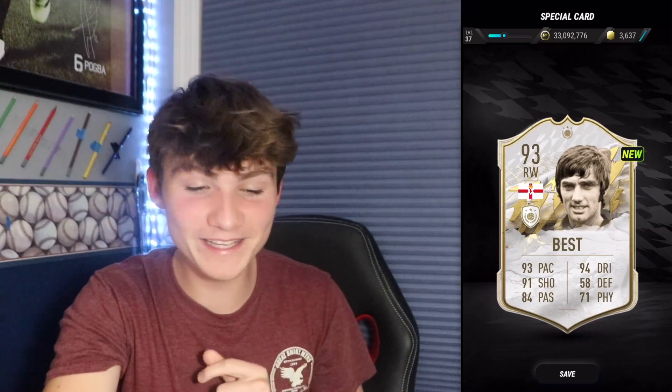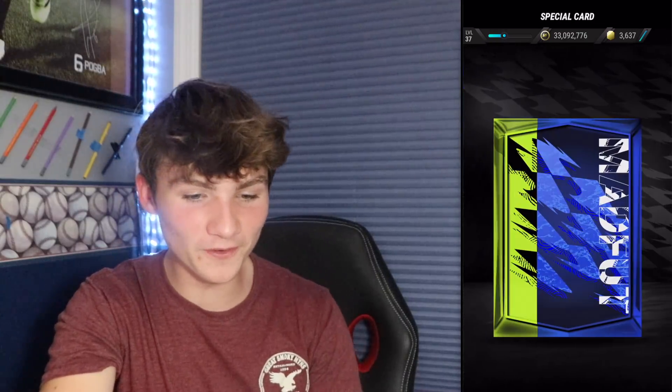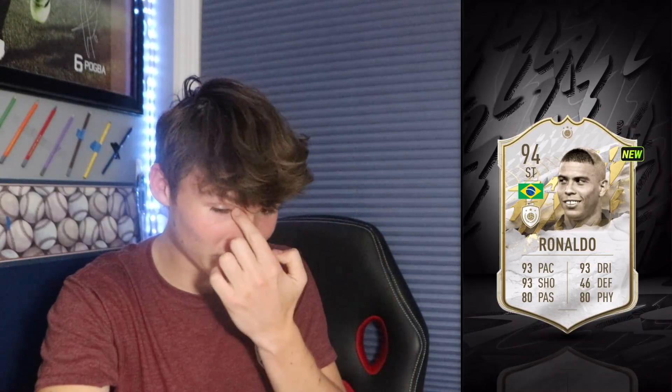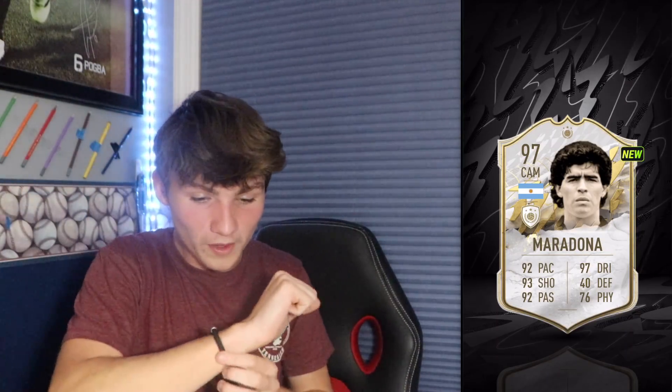Those two 92 plus packs got us two 93 rated players - what are these three 93 plus rated packs going to get us? The pack to beat is a 96 Ronaldo. Let's open the first one - come on! It's Brazilian, it's a striker - wait, is it going to be 94? It's 94 Ronaldo - the downgraded version of the prime, but that's still insane! We have two more 93 plus rated special card packs. If it's Brazil again it's either Ronaldinho or Pelé - but it's Argentina, which means it can only be one man, it's attacking mid - please... it's 97 Maradona! Let's go! That is now my highest rated card!